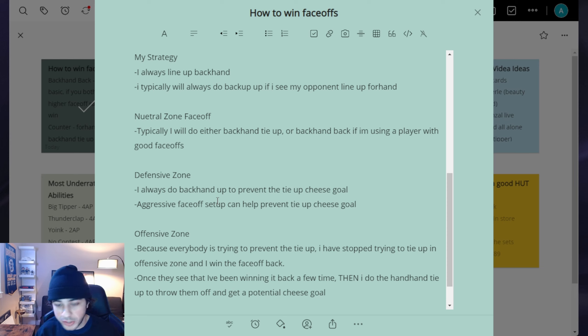In the offensive zone, I used to always do backhand tie-up, but now since everyone's preventing and countering it, I've been winning it back for the first three offensive zone face-offs. Then after they let their guard down, I throw them off by doing the backhand tie-up — lineup backhand, left stick forward as if you're skating into their center. It works like a charm. It's a great mind game.